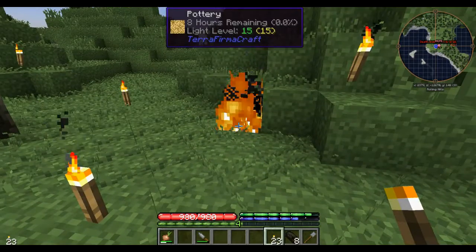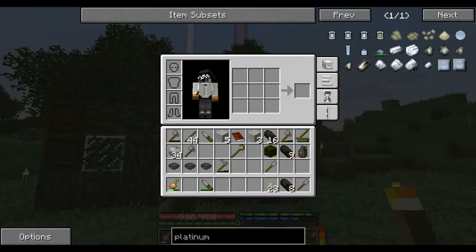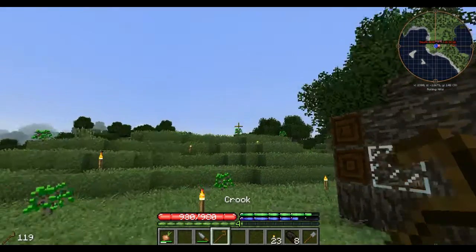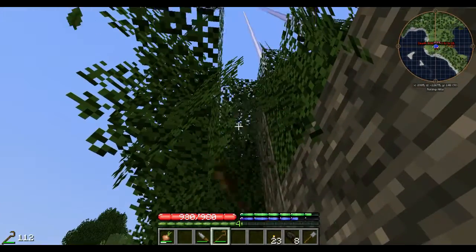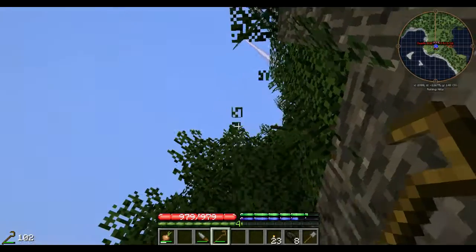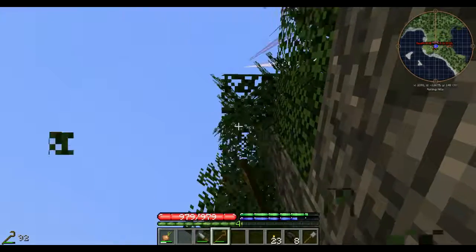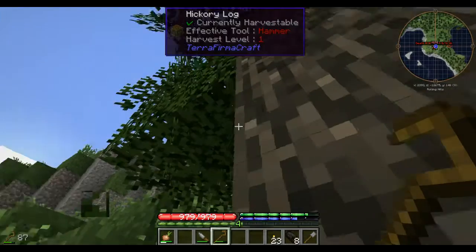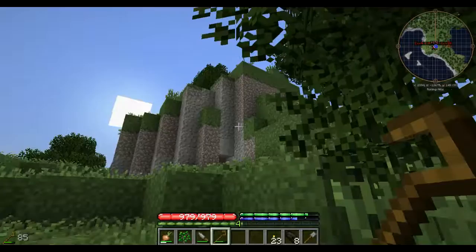In about eight hours we'll be able to cast our saw and get going on that. I went ahead and made one of these crooks so that we can start taking out these leaves — hopefully we'll be able to find a silkworm; I don't know if they've been enabled in this pack or not. If we can start getting some spider silk that would be really useful, so I'm going to go ahead and use the crook on a bunch of these trees and see what I can get.